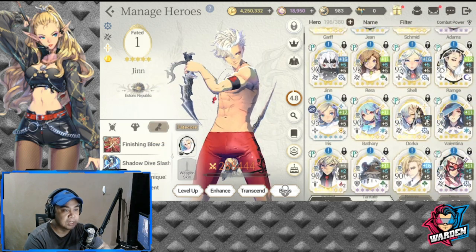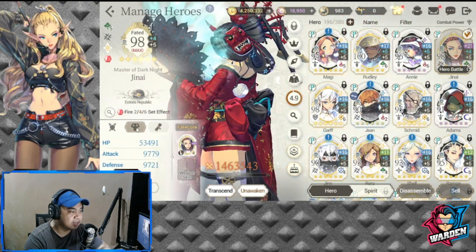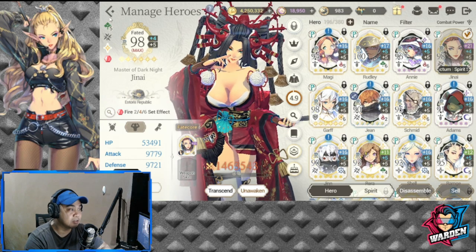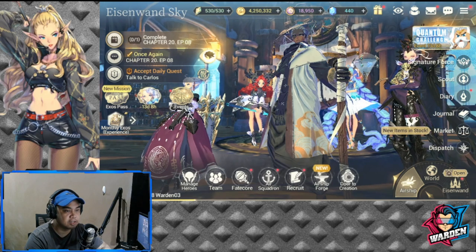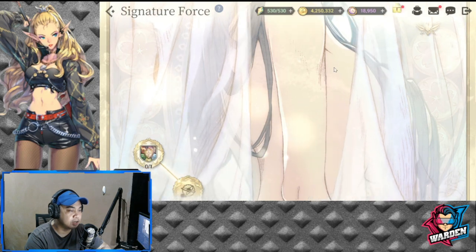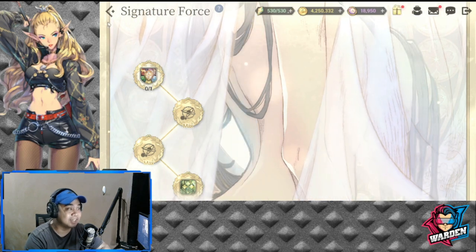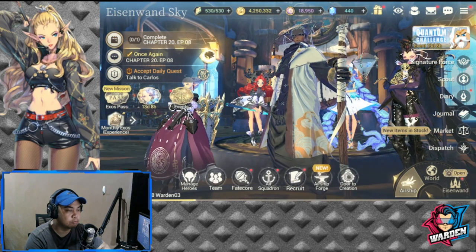For my Janai — I already have her built up. Her attack is at 9,779. For Stories Republic's Signature Force, I'm already down to the last slot. I'm just waiting for a copy of Janai to fill that last slot. But for FC Jin to function well, especially competitively in PvP, his Fate Core and core memory need to be optimized.